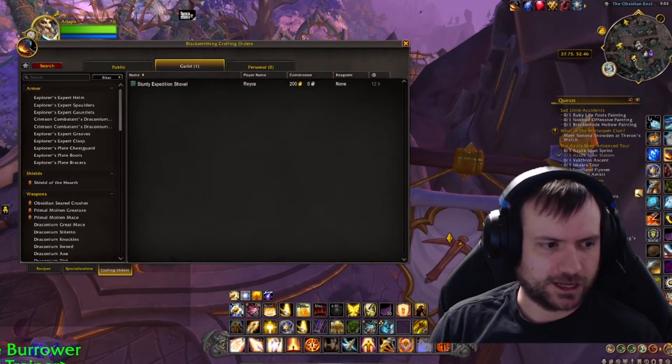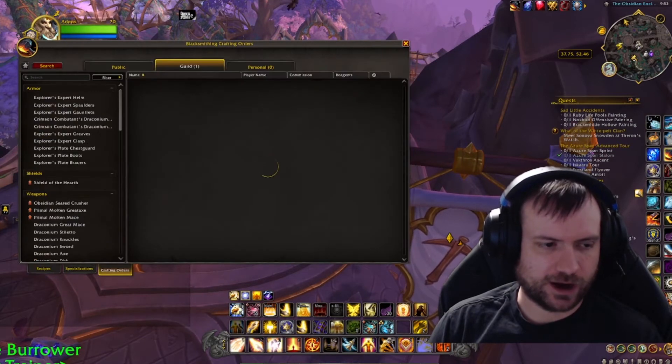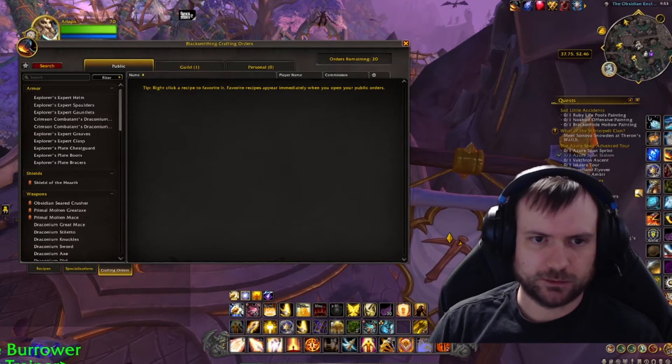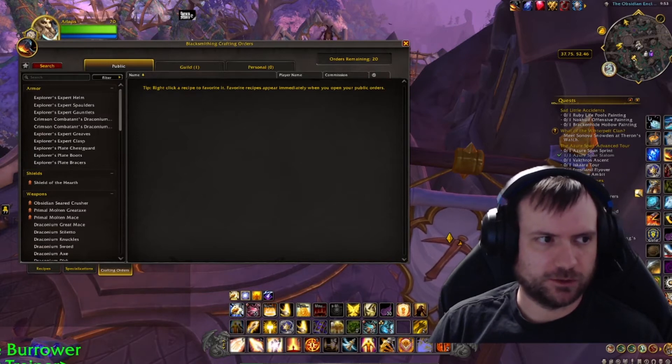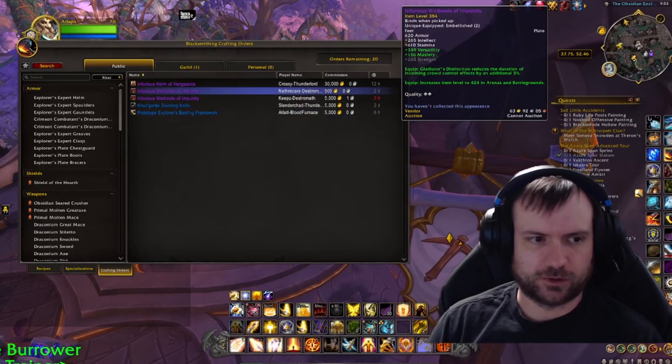When you open your class table, you're going to have your recipes, your specialization, and a third tab for crafting orders, which is now available. You will be able to see any public orders. If you click public and hit search, it's going to show all the patterns available for your specific profession. I'm a blacksmith, so I can see these blacksmithing patterns.